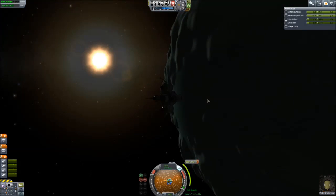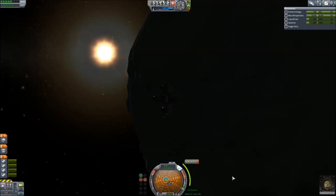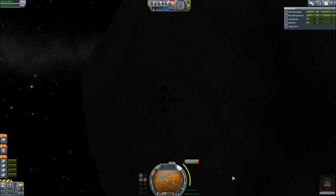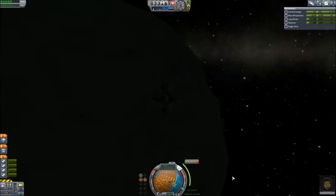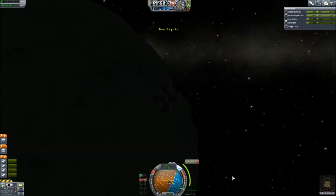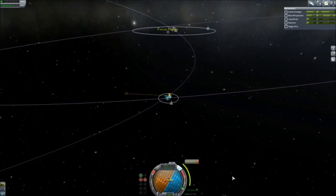Once again, engines can be so efficient out here as we fly around Minmus one more time and see the sun set on this beautiful candy-colored body. It's not really a planet — could be a captured comet, could be anything. But it is orbiting around Kerbin. So let's burn.